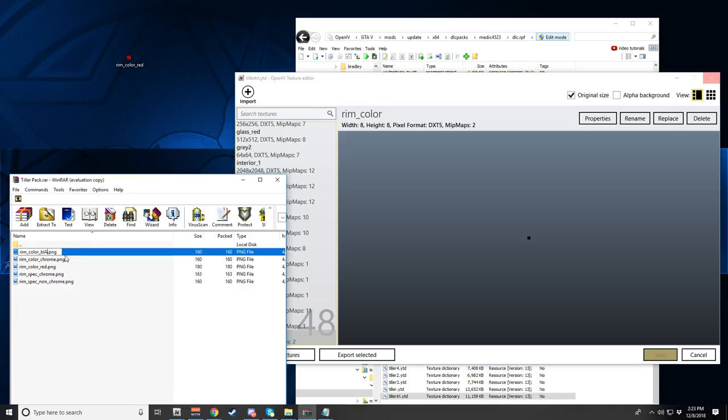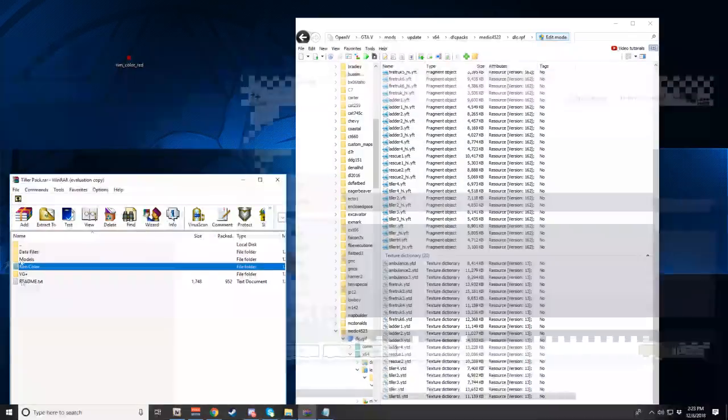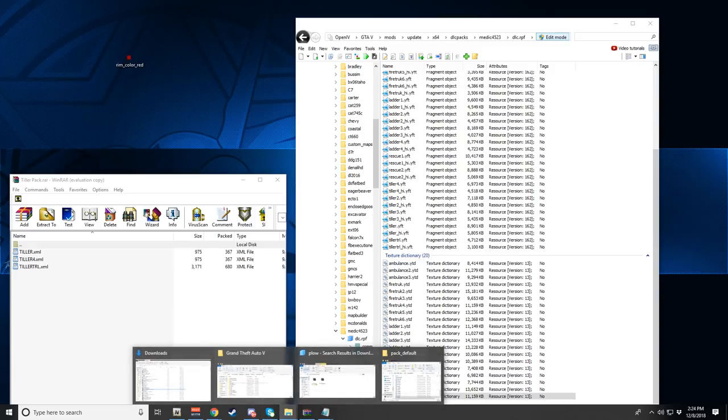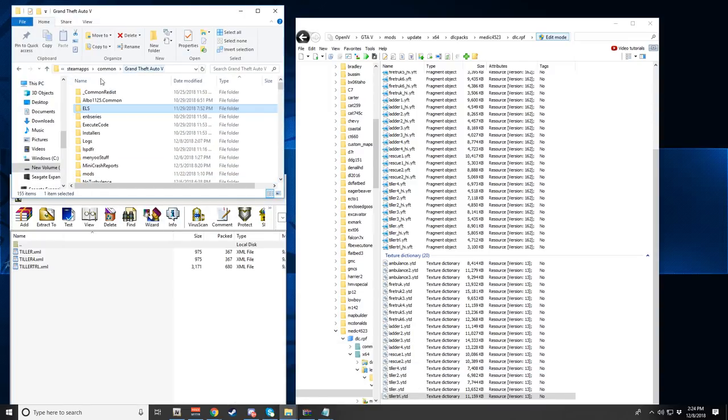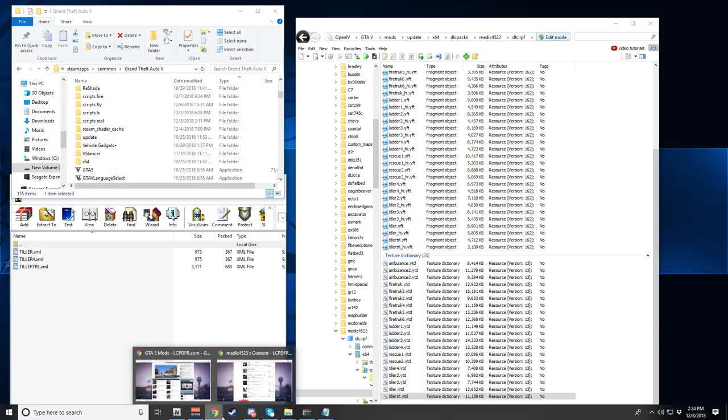Next we're going to install Vehicle Gadgets Plus. If you already installed the Fire EMS Pack, you should already have the VG+ files in place. Let's bring this up — go back to your GTA 5 folder and scroll down until you see Vehicle Gadgets Plus. If you don't already have this, you probably didn't install the Fire EMS Pack, so definitely go back and install that first.